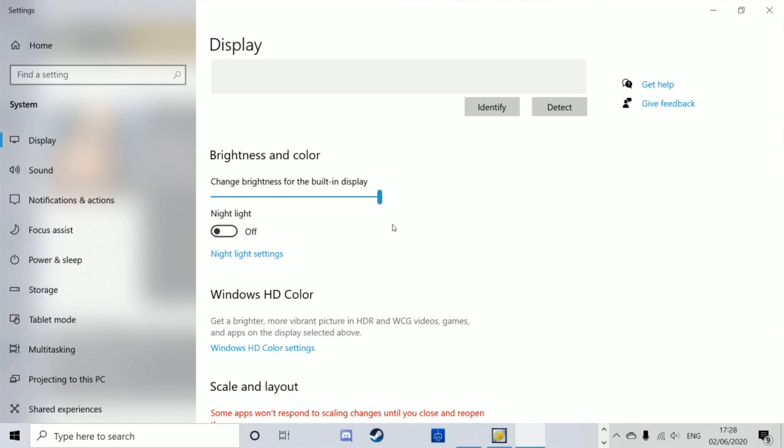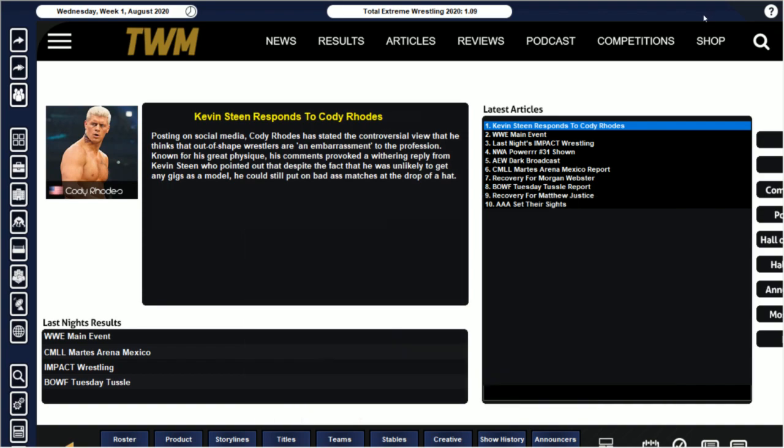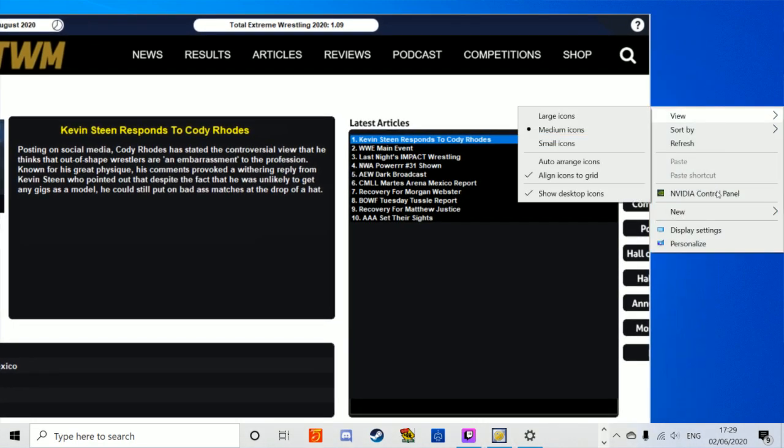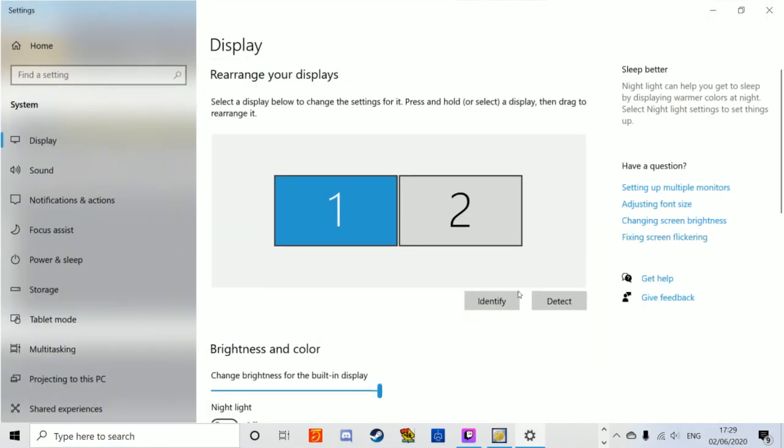Now what this is going to do is basically enlarge everything on the screen, but when you go back to the game, as you can see, it's way too big — it's cutting off the bottom and the side. So you're just going to need to drag that to one side.